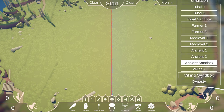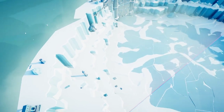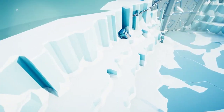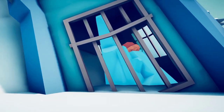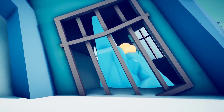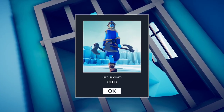The next place we want to go is the Viking Sandbox. We're going to free up our camera and head over to the prison on the left side. Peek in through the window — Oler.